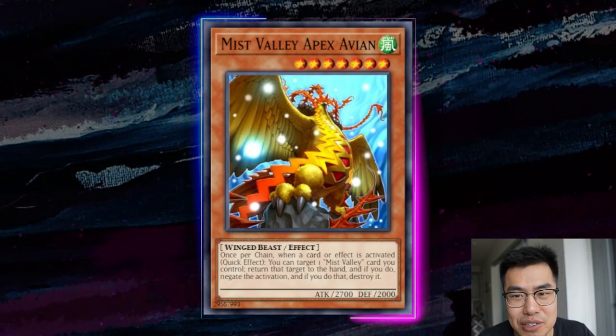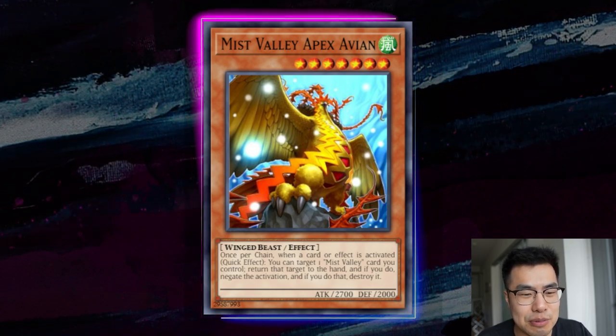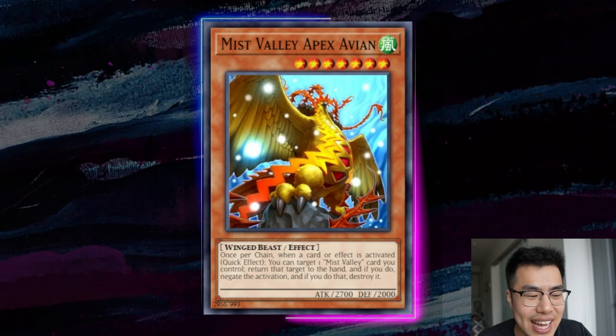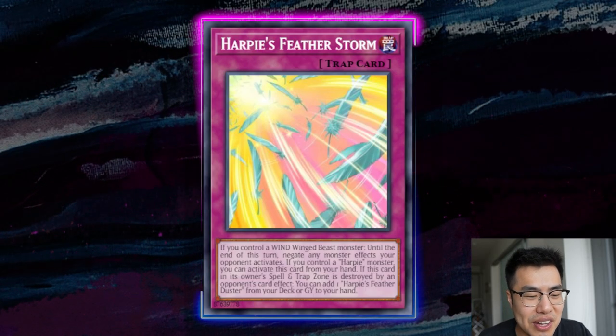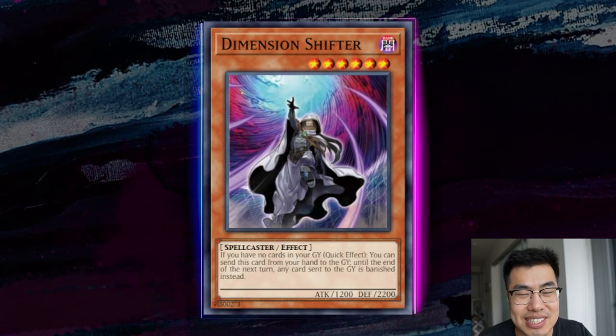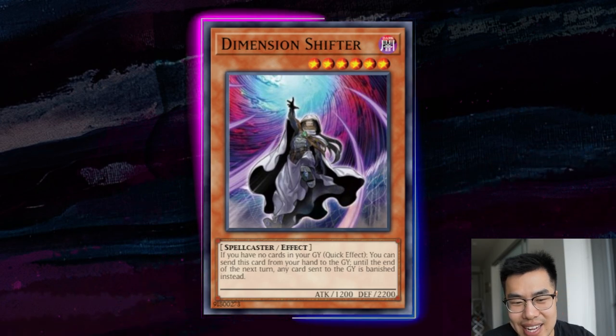Anyway, that's all I had for the video about how to beat Flundereeze. If you guys have any other thoughts, tips, or anything we missed, definitely let us know in the comments below — I'd be curious. I really hate this deck; it's really problematic and annoying. I know it's not broken per se, but the non-engine cards like Harpy's Featherstorm and Shifter really need to go. Other than that, we'll see you guys in the next video — thanks for tuning in.